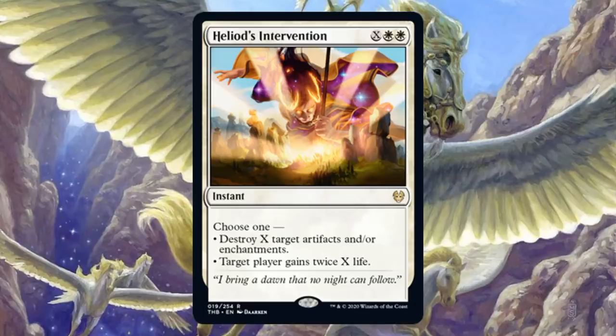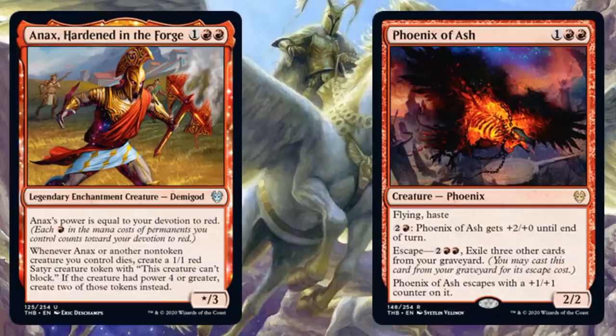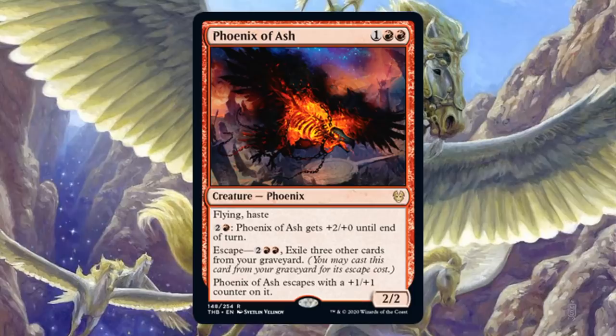The third-place team was running Mono Red Aggro. This is a little different from the Mono Red Aggro decks we saw last season that were running Cavalcade of Calamity, though there are some similarities: Fervent Champion, Scorch Spitter, Tin Street Dodger, Light Up the Stage, Shock. However, Runaway Steamkin is back — four copies in the main. Three copies of Robber of the Rich, four copies of Embercleave — that's a huge card here. From Theros Beyond Death in the main: Anax, Hardened in the Forge, and Phoenix of Ash. In the sideboard: two more copies of Phoenix of Ash. Some sideboards also run The Akroan War.